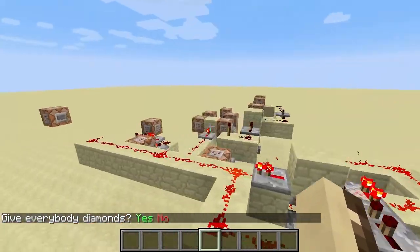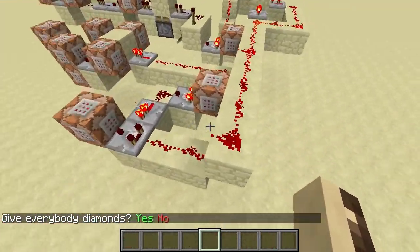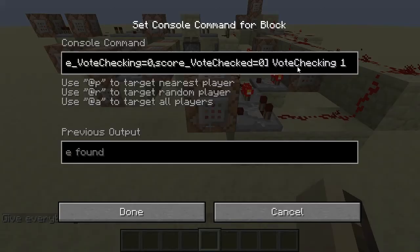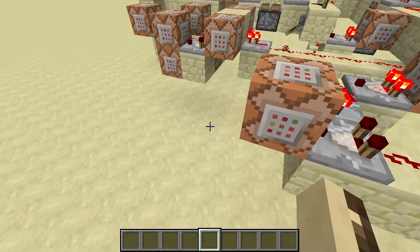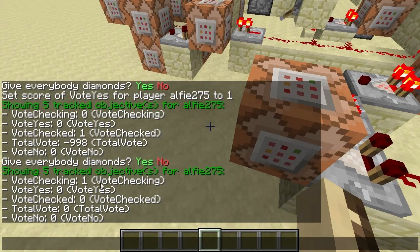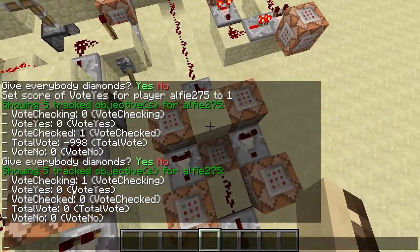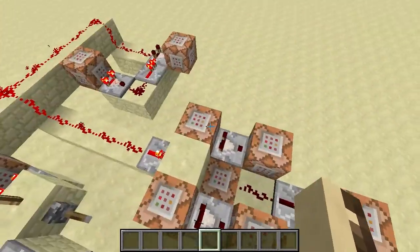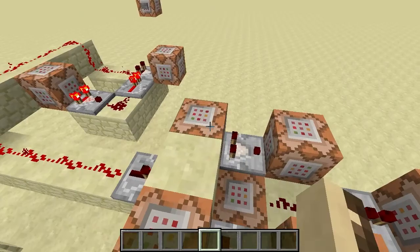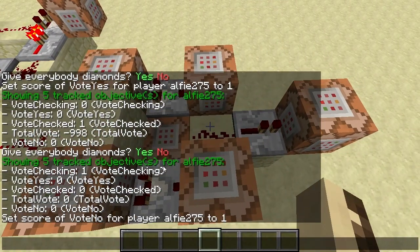Normally it requires everyone on the server to have voted. So basically what this does is it checks if someone's currently voting; if not, it finds someone who hasn't voted and marks that person as currently voting. So if I just do this, you'll see I'm currently having vote checking set to one — only one person at a time will ever have that. That's just so that all this only applies to one person. So this checks: is the person who's voting — is their vote no set to one, or is their vote yes set to one?